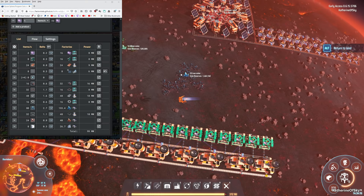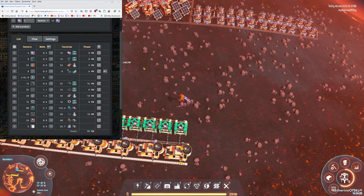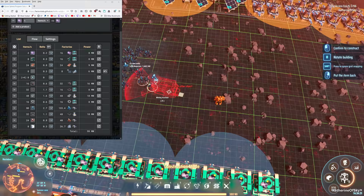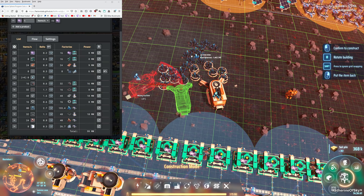Let's make the green motors — we need 8 assemblers for that. I think I want to place miners around this spot first so I can build around the rest of it.